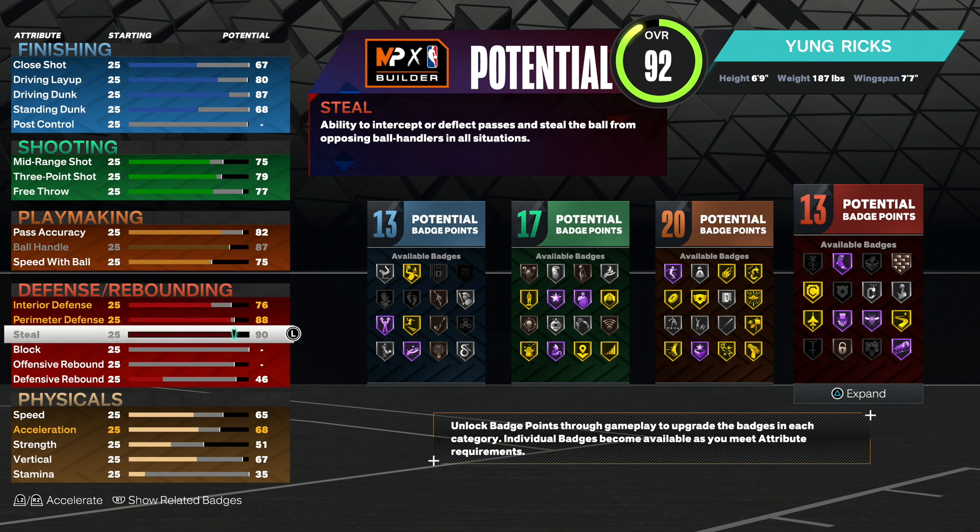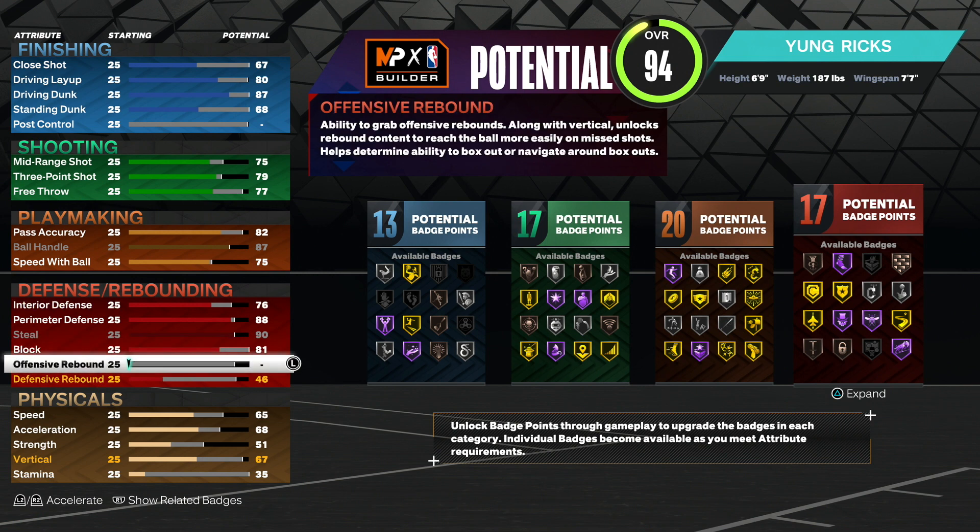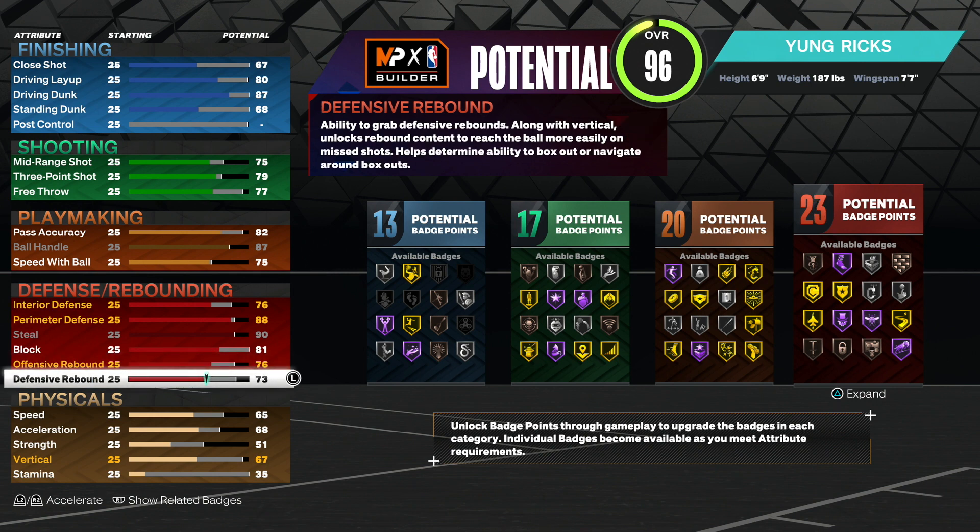For block, make that an 81. We get Chasedown Artist on gold, which we definitely need since everybody on this game has Limitless Takeoff. We also get Anchor on bronze — Anchor is one of the best badges in my opinion because it helps you contest better and get more blocks. For offensive rebound, make that a 76 so you can grab boards in 1v1, 2s, and 3s. For defensive rebound, make that a 73 to get more badges.